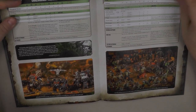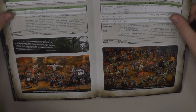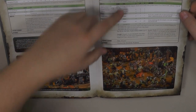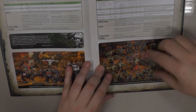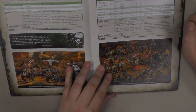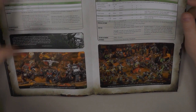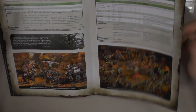HQ options are quite disappointing unfortunately, because we've lost many HQ options. For example, Warboss — there's only one option and it's just the regular guy that Games Workshop has a model for. You have the guy with Power Claw and Rokkit Launcha, and you can change some small weapons, but not so much. Ghazghkull is still awesome and pretty pricey at 235 points.